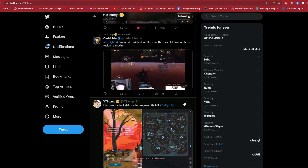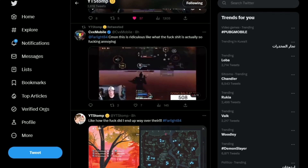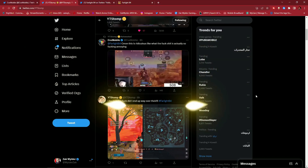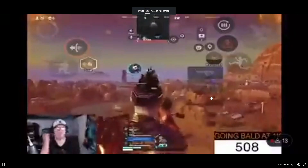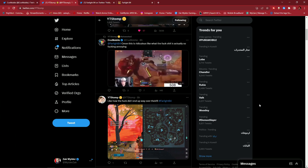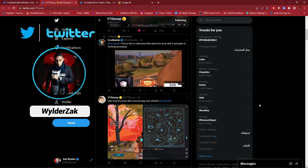The Farlight 84 servers are in absolute shambles right now — it's unplayable and the servers lag a lot, especially in tournaments, scrims, and cups. As you can see, my friend Stomp is literally teleporting from one place to another for no reason. The servers just can't keep up with the player capacity.